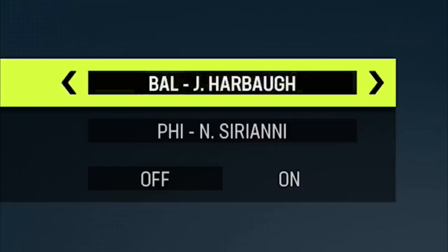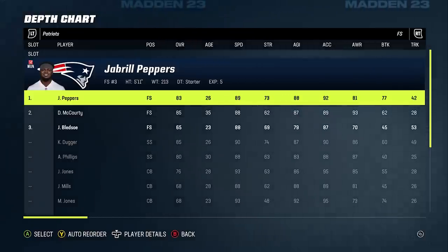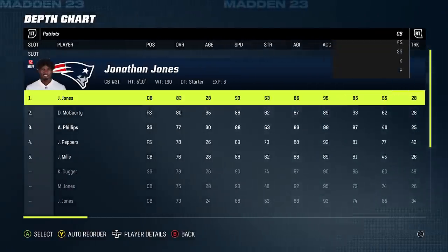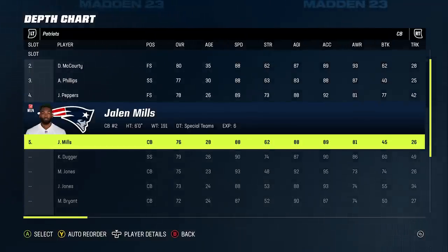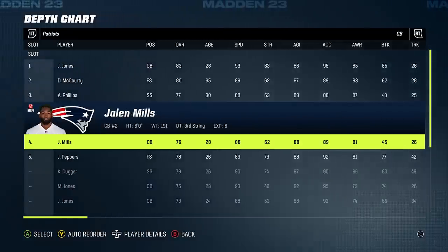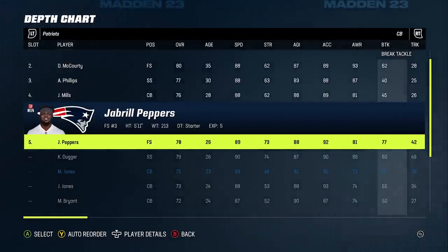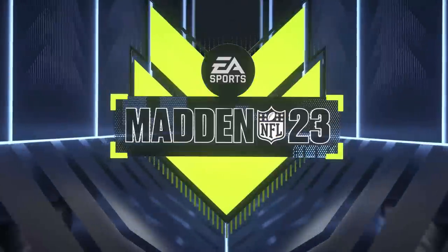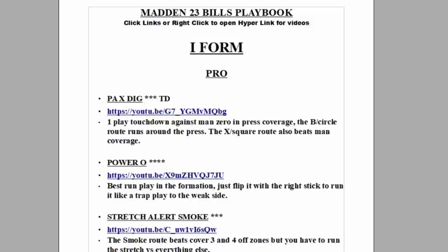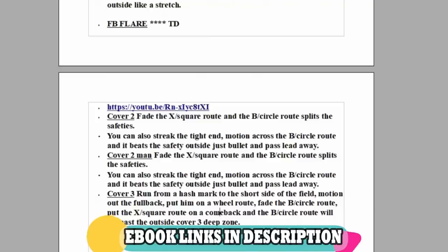In today's video on offense I'll be using my Buffalo Bills eBook, as this is easily one of my favorite playbooks to use in Madden 23 right now. I'm also going to be using a new team, the New England Patriots, because a lot of you were asking me to use a new team in the comments. I'll keep this trend going so let me know in the comments what team you want me to use next. If you're enjoying the content, please subscribe, hit the like button, and let me know in the comments. If you want to see more money plays from this or any of my eBooks, click the links in the description or the top pinned comment for instant download.